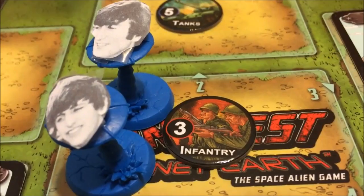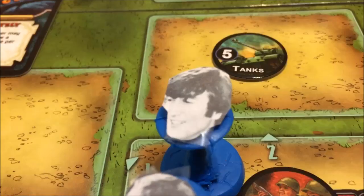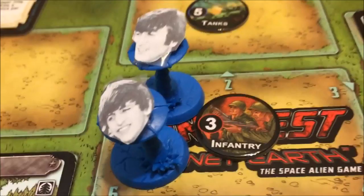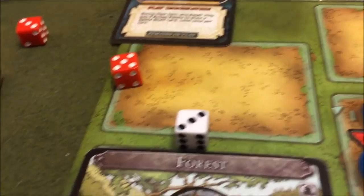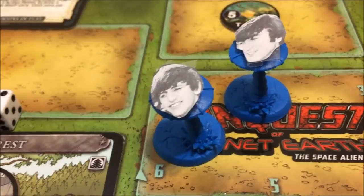That's two action points, I've got three left. I know I'm going to have to fight that infantry right away, so let's take care of that before we do our other three action points. They're three each, so I got a plus six, they have a plus three - I have plus three on them. We're red so we beat them - the infantry has been knocked out of our home base of JFK Airport, and we still have three more action points to spend.